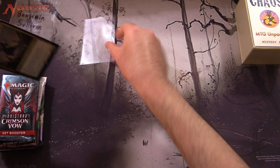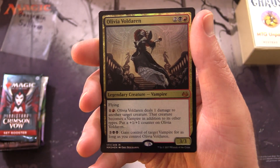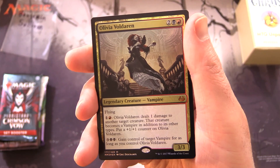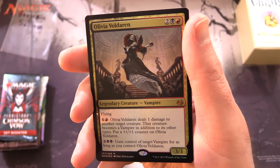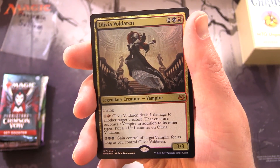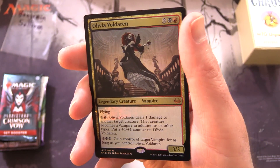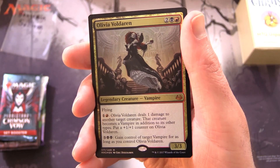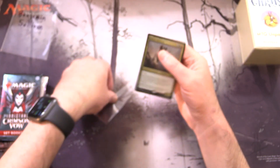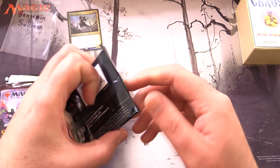Take a look at your foil here, Benjamin. Very iconic card — we have Olivia Voldaren, a mythic legendary creature Vampire, 3/3 for 4 with flying. For 1 red: Olivia Voldaren deals 1 damage to another target creature, that creature becomes a vampire, and put a +1/+1 counter on Olivia. For 3 and 2 black: gain control of target vampire for as long as you control Olivia Voldaren.